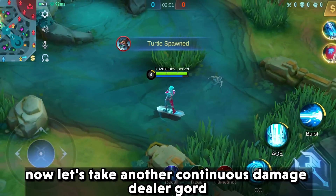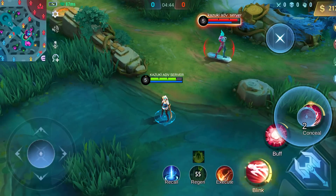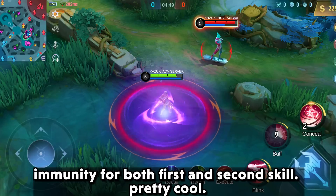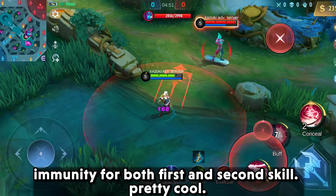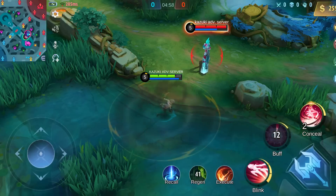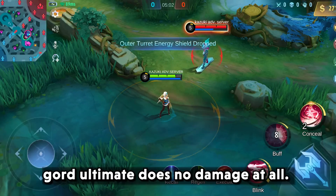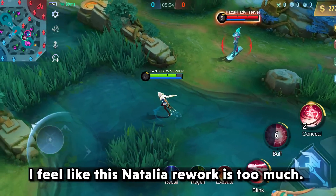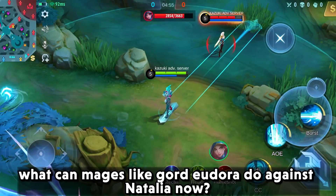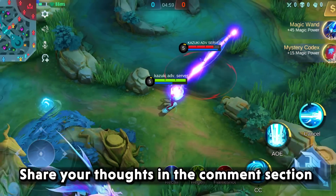Now let's take another continuous damage dealer, Gord. Natalia has immunity for both his first and second skill — pretty cool. Gord's ultimate does no damage at all. I feel like Natalia's rework is too much. What can mages like Gord or Eudora do against Natalia now? Share your thoughts in the comment section.